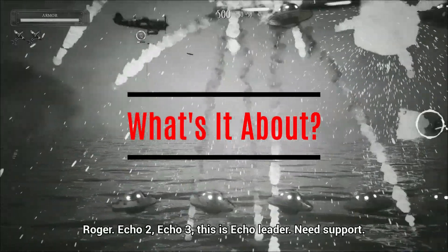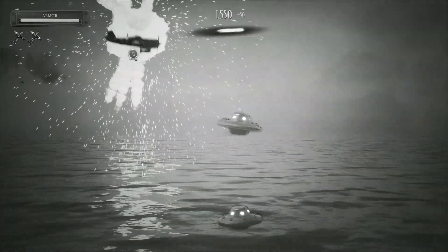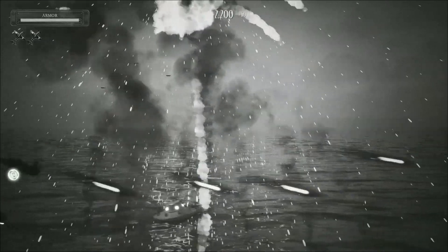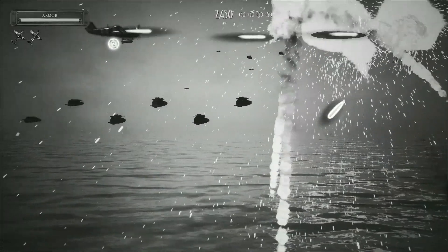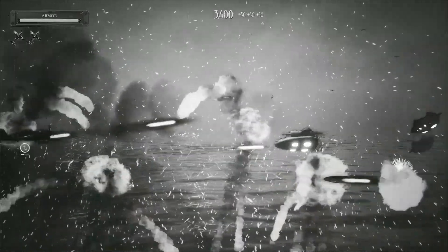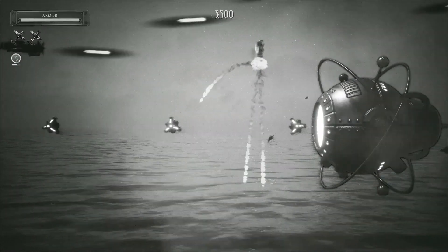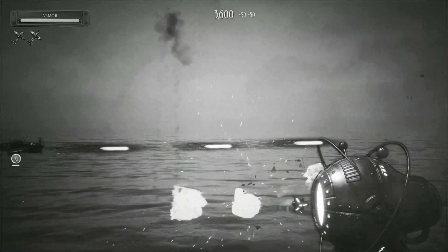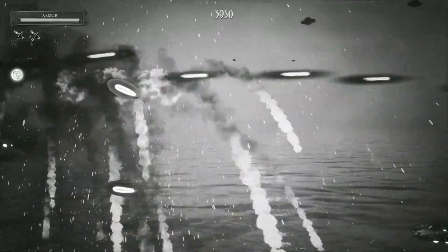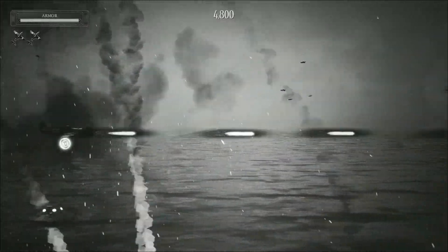Squad 51 vs. The Flying Saucers is a sort of space themed shoot em up full of UFOs, aliens, aircraft and more. Set in a 1950s sci-fi movie aesthetic with black and white graininess. It's a 2D style shooter but with 3D environments. Basically the plot is that extraterrestrials have arrived on the planet promising to make everything better, but their leader Director Zahrog is evil — he's putting people in work camps. A rebel group called Squad 51 rises up to fight back against the aliens.